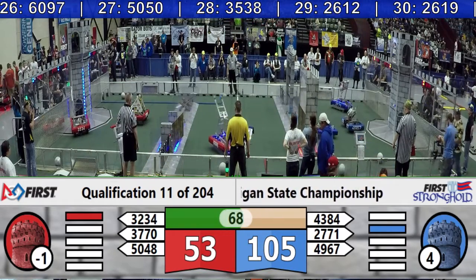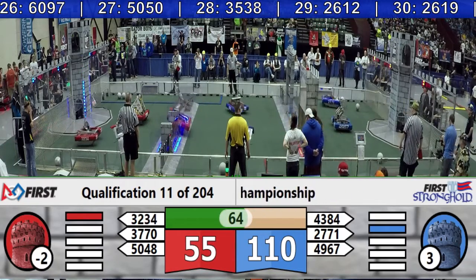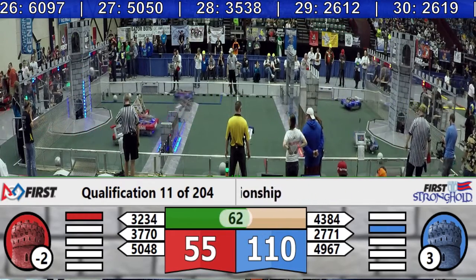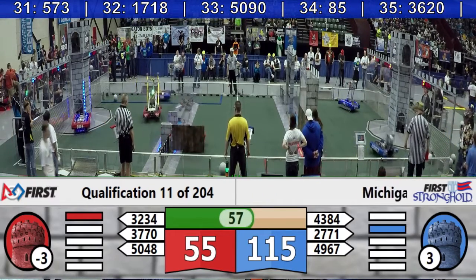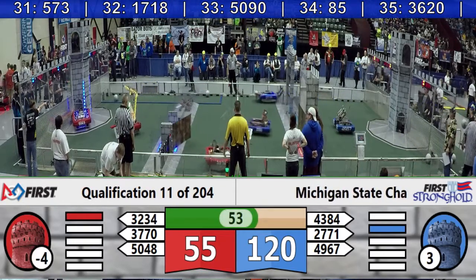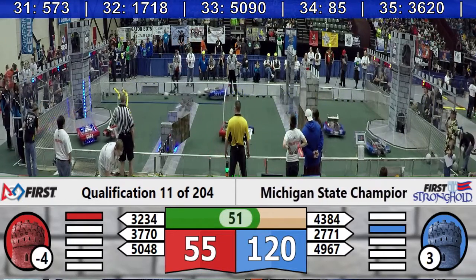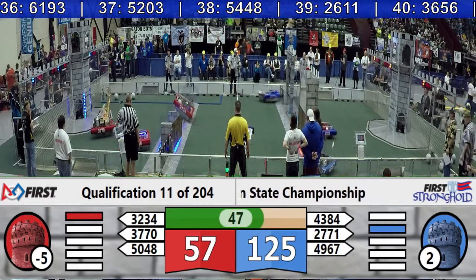Next up is the Red Alliance, and they have their ranking points secured also. This tower is weakened. The flag's down. We still have a flag up on top of the Red Tower. And they're just pouring on the points. 50 seconds left. They already have 125 points scored.